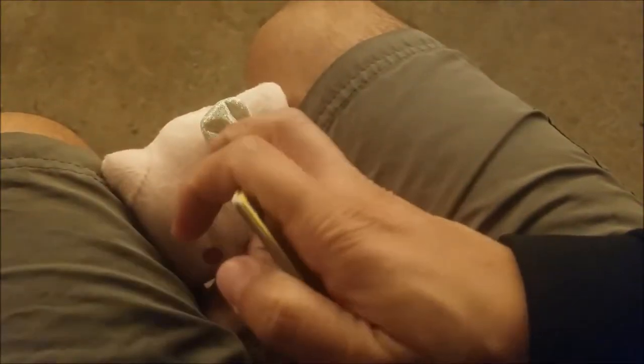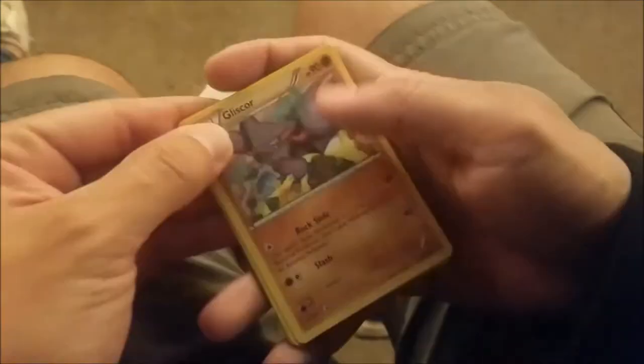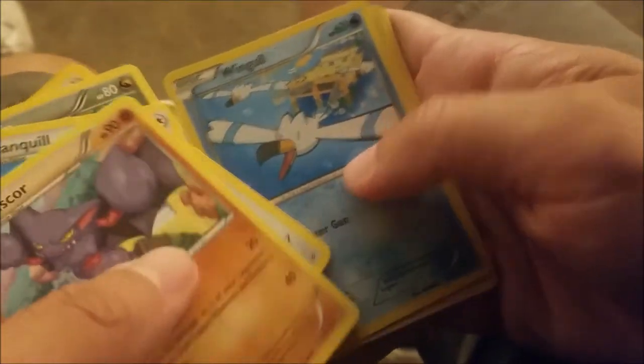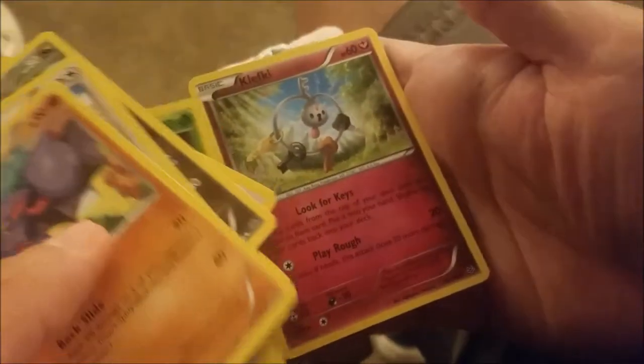All right guys, so we're opening Roaring Skies. Let's see what we get here — we pulled out an EX on the last one. Let's check it out. A lot of people here. So let's see what we get: Gliscor, Tranquill, Altaria, Dunsparce, Wingull, Joltik, Electrike, Swablu, Silcoon. And we got a Klefki. Pretty weak, but whatever. We're getting a lot of food.